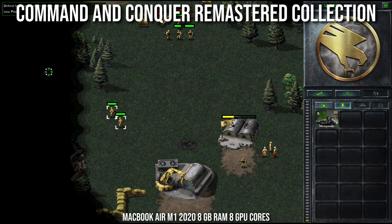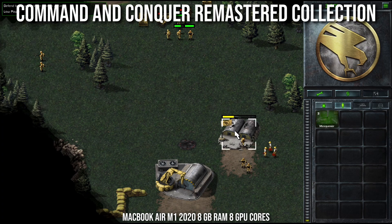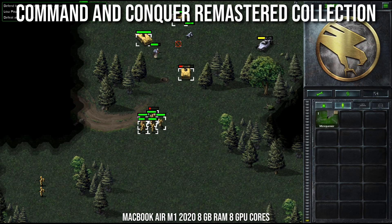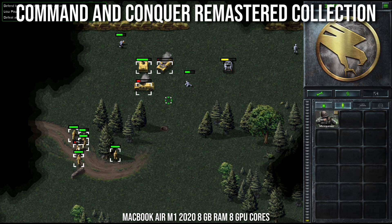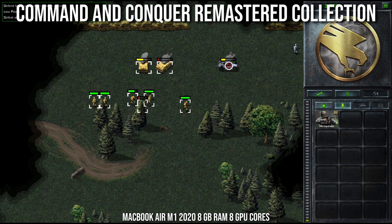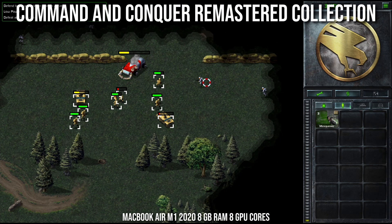Next up is Command & Conquer Remastered Collection. This game works really well on Parallels on the M1 Apple Silicon Mac. It's a remaster of the original strategy games Command & Conquer and the spin-off Red Alert. The collection contains a ton of content, including three expansion packs, a rebuilt multiplayer, and a new modernized user interface. It is also included as part of EA Play, and EA Play is included if you are subscribed to Xbox Game Pass for PC — a great reason to get one of these subscription services.